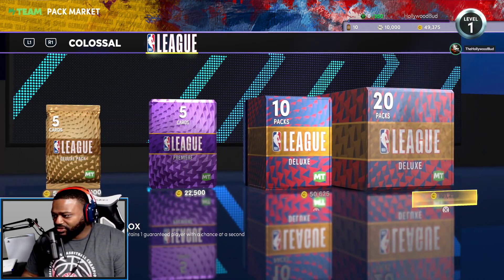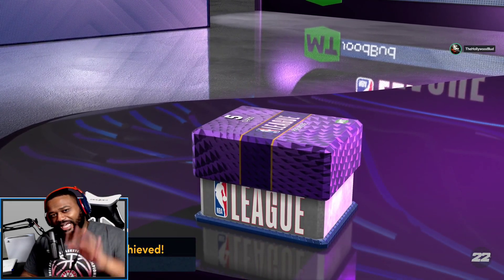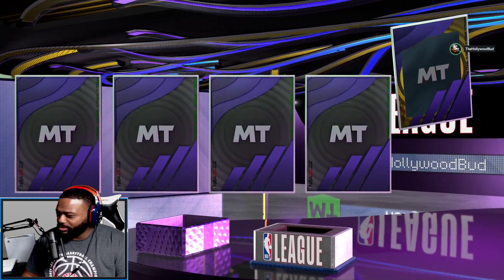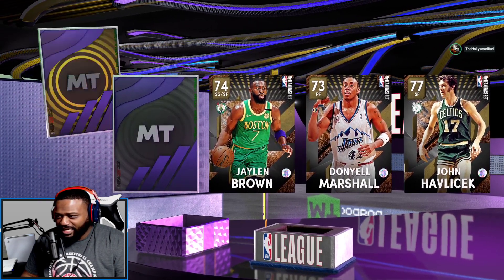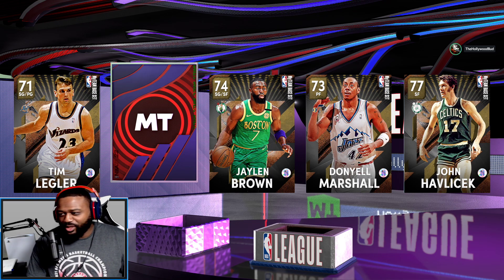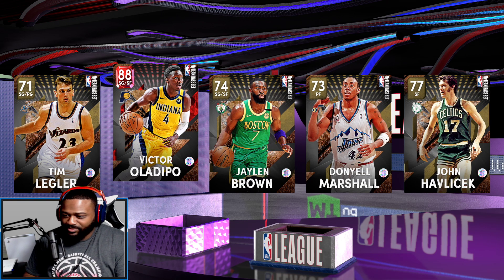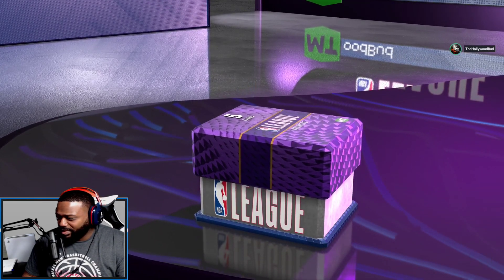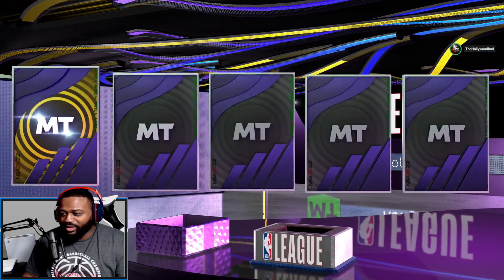We did 10 League Deluxe, now let's do Premiere — 5 Premiere packs. Hold on — did we just get a Ruby?! Chat, we just got our first Ruby card of the year! It's going to be Victor Oladipo, Indiana Pacers edition. These packs aren't cheap. We got another Ruby!